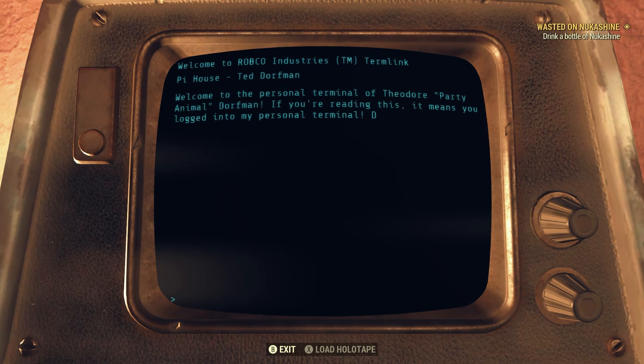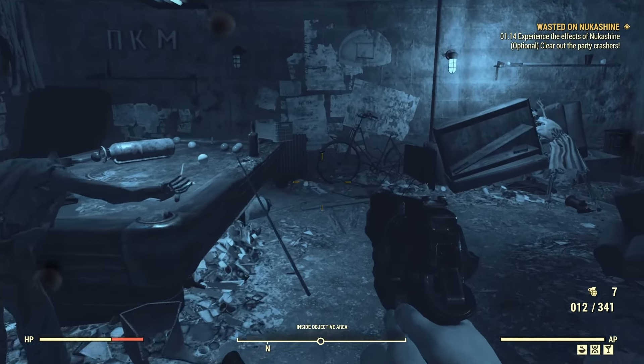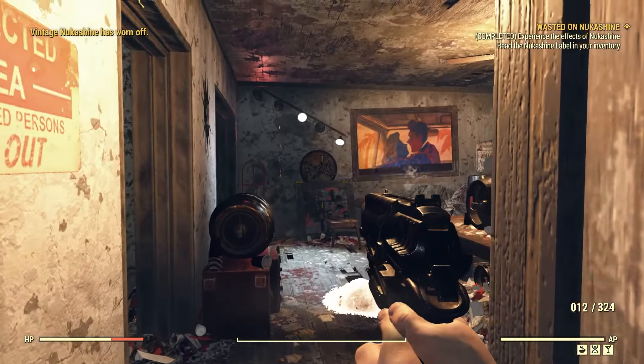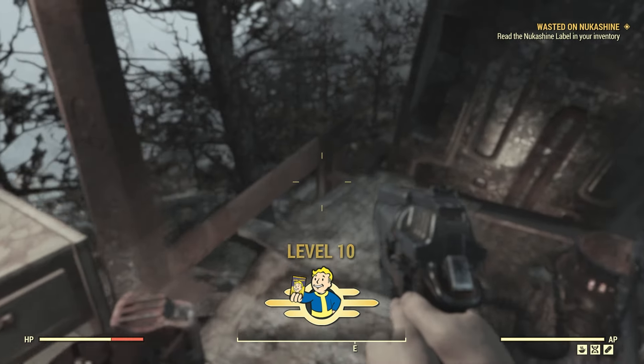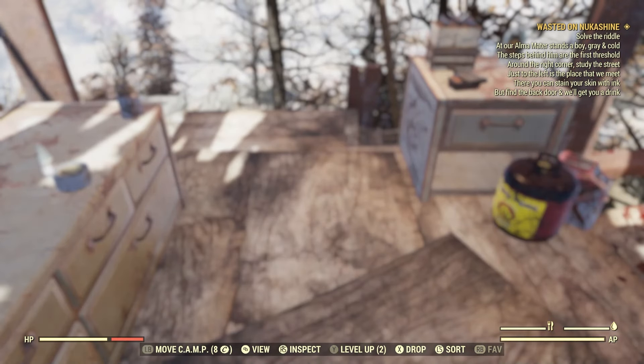Now leave the terminal, open your Pip-Boy, find the Nukashine, and drink it. Your screen will turn blue and you'll have to fight off some ghouls for two minutes. Once the effect wears off, your character will pass out and wake up somewhere random on the map. Make sure there are no enemies nearby, then open your inventory and read the Nukashine label.